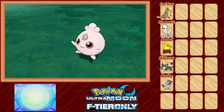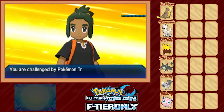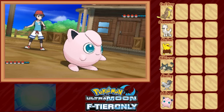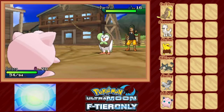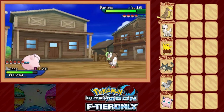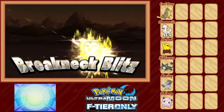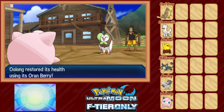Our next encounter is Oolong the Igglybuff on Route 4, who we evolve into Jigglypuff before our upcoming rival fight. This is Hao — he hasn't done anything really noteworthy yet, but he's around. People give Hao a lot of flak, but he's more of a rival than May was in Emerald. His Dartrix leads off with Peck while Oolong confuses it with Sweet Kiss. He then harnesses a Z-Crystal in the first Z-move used against us in this run. Z-moves are once-per-battle really powerful moves we'll need to be wary of. Another thing this game throws at Nuzlockers: random potential one-hit-KO moves.